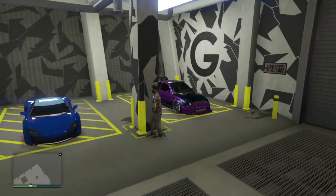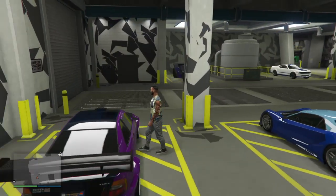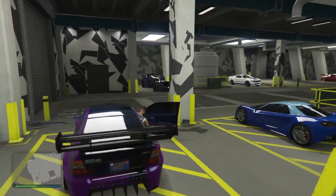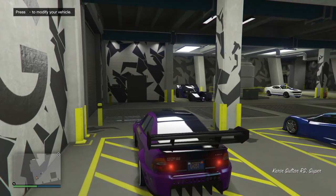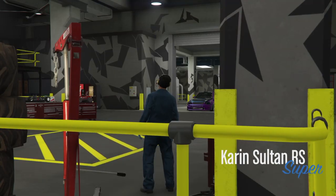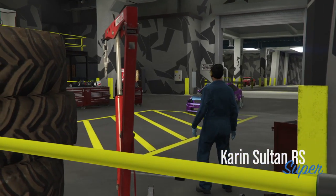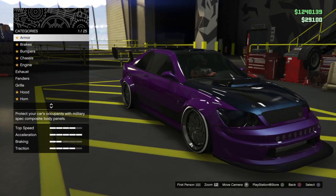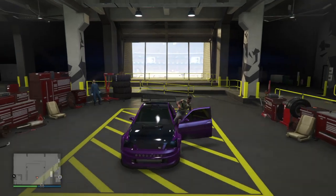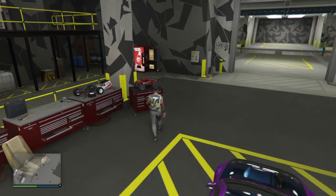We're here at the workshop level of the arena. Use a business vehicle, and make sure to always use vehicles that have custom number plates to prevent issues. Press right on the d-pad to take it to the workshop to modify it, then exit the vehicle. After that, move to the RC Bandito and stay in front of it.